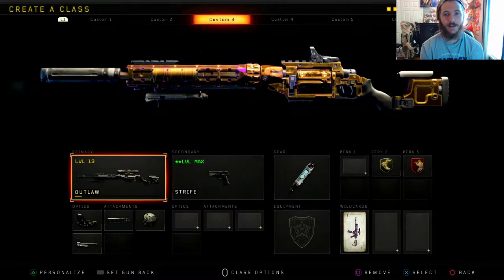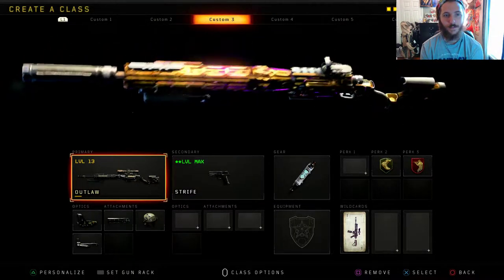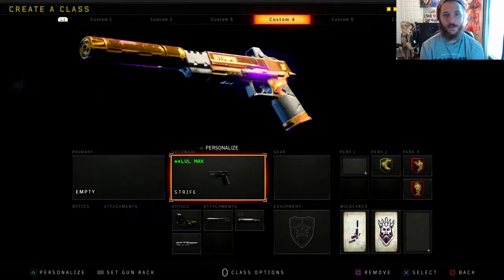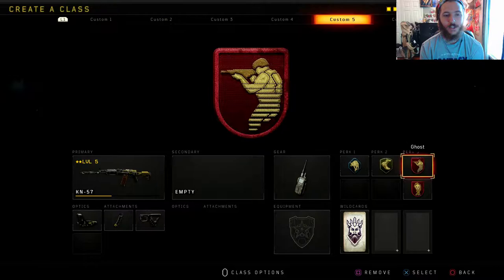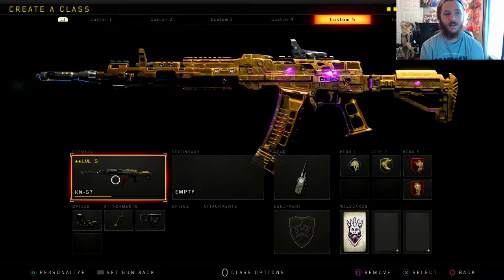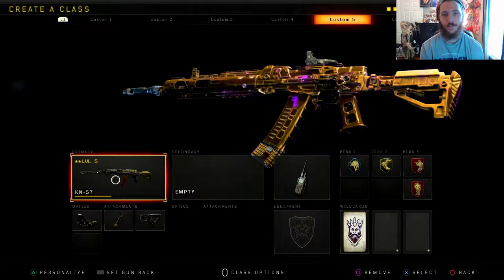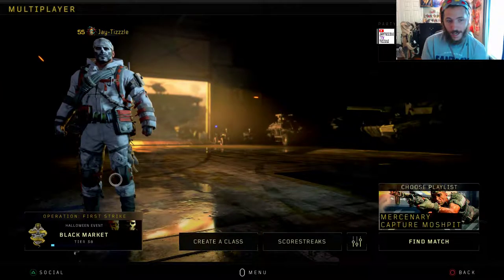Hades, you got the Outlaw. I like this with the reflex sight a lot because I suck at sniping on this game. We got the Strife — this was a hardcore free-for-all class I used, I literally just ran this in hardcore FFA and that was it. It was actually fun playing hardcore. And then lastly we just got the KN44 done and this thing actually looks really clean in gold. We were working on the Cordite last as far as the metals.